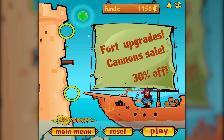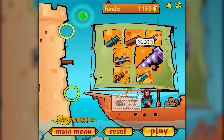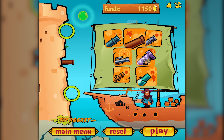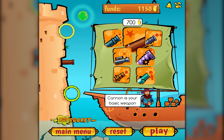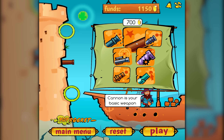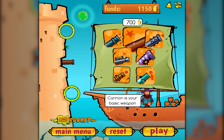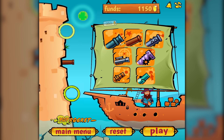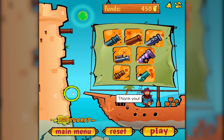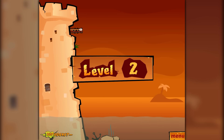It turns out I have $1,150. I wonder if one of these shoots sharks — that'd be awesome. Cannon is our basic weapon. Shotgun is weak at long distances. I could buy a shotgun and a regular cannon. Chain shot. We're going to buy the top cannon and put it up there. Oh, we can upgrade them? I didn't know we could upgrade them. Let's upgrade both of these. Level 2 is going to be nasty.